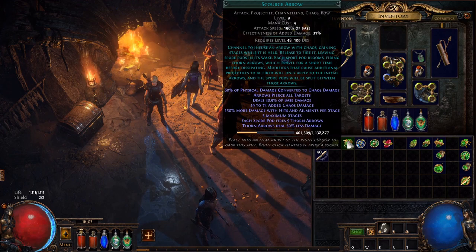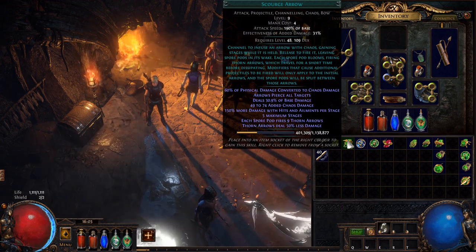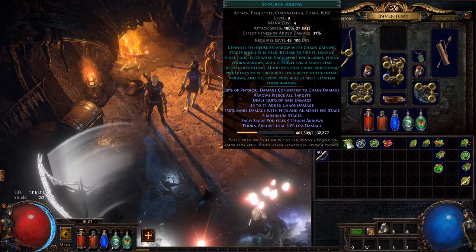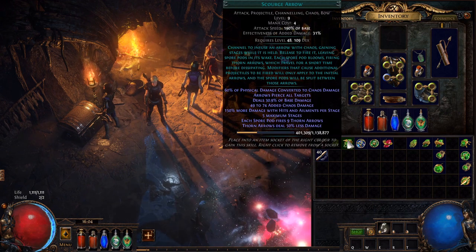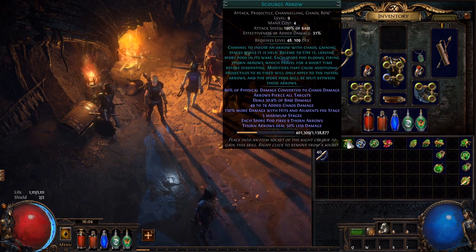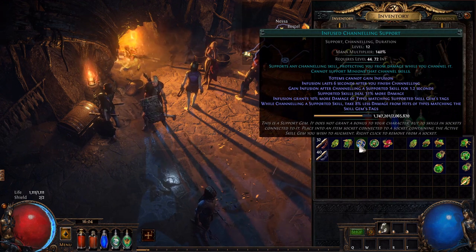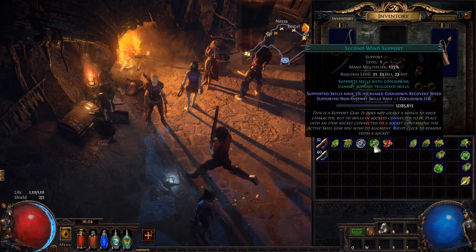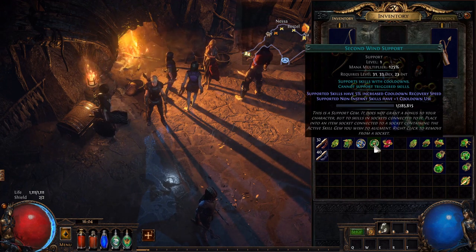We're going to get our main skill: Scourge Arrow. It's a fantastic, really fun skill to play with. It's a channeling skill, so generally the best way to use it is to just tap the attack or give it about a one second channel to get the most out of it — take a look at the gameplay section later on for some of the basics on that. We've also got Infused Channeling, which is a great choice since we're using a channeling skill — it gives us some more power and some more defense. Second Wind is a great support we're going to link to Dash so we can use it more effectively.